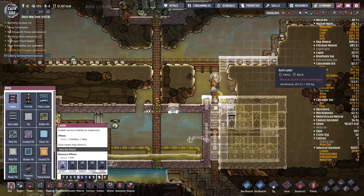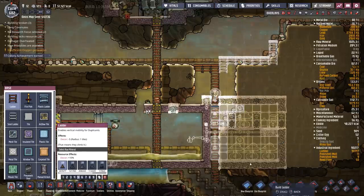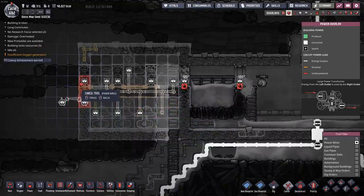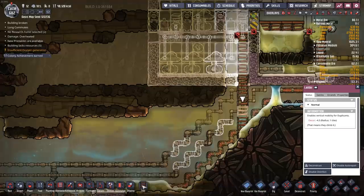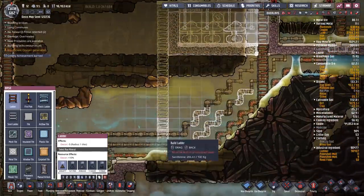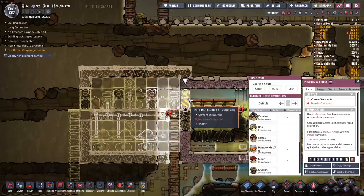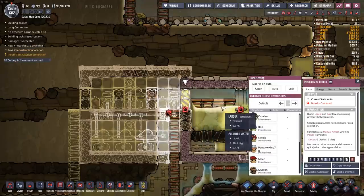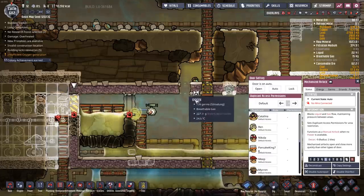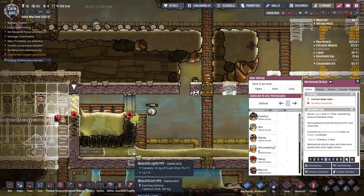This is going to be a fair bit of construction — these dupes have a lot of work cut out for them today. I'm going to build a little bit of ladders for them to get around and clean up the power wires. I'll probably replace this mechanized airlock with something different. I'm building an access port up here so that the dupes can come down and do the work they need to.